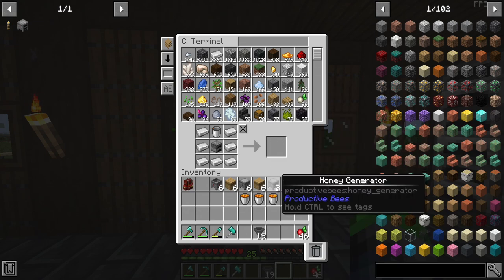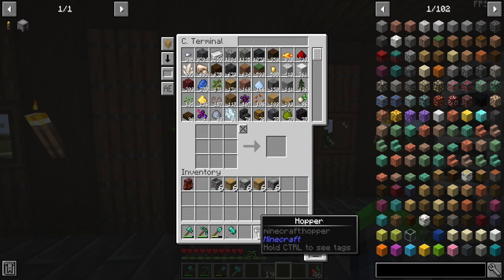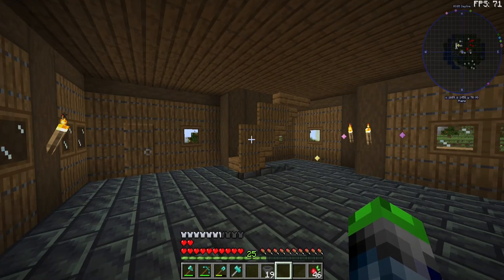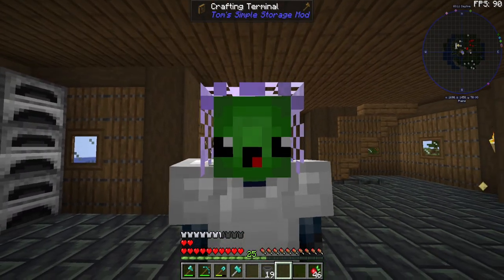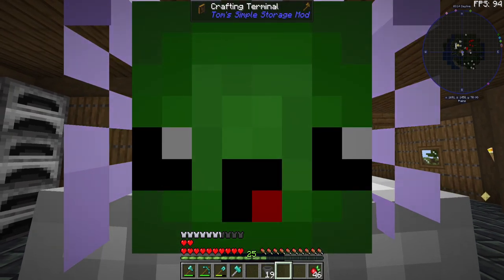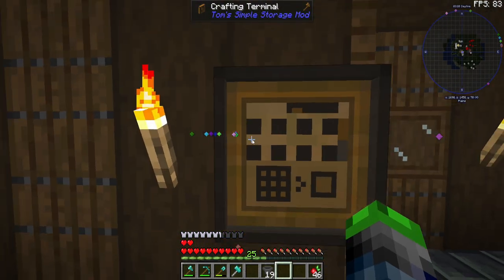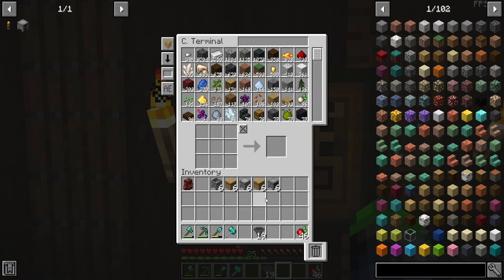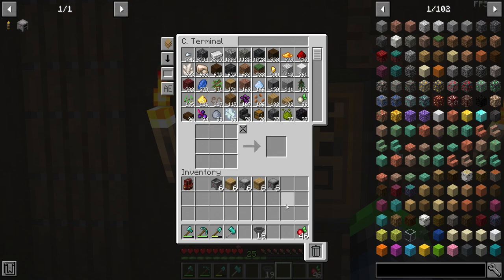We have the long process of crafting these, which is actually going quite well. You might be wondering why we have six of all of these — we're going to be setting up 15 iron bees and 15 gold bees. It's going to be ridiculous! We need a lot of these, with three for each hive and five bees per hive, so 15 iron and 15 gold bees.